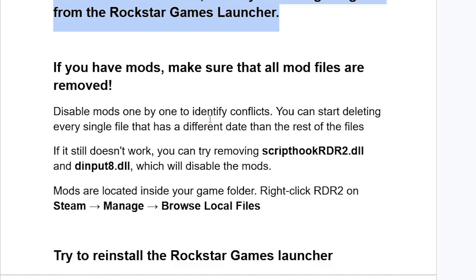Disable mods one by one to identify conflicts. You can start deleting every single file that has a different date than the rest of the files. If it still doesn't work, you can try removing the ScriptHookRDR2.dll and dinput8.dll, which will disable the mods.